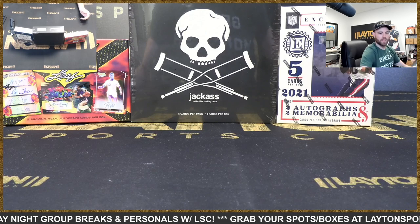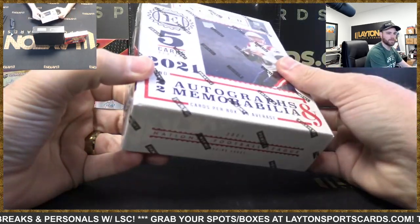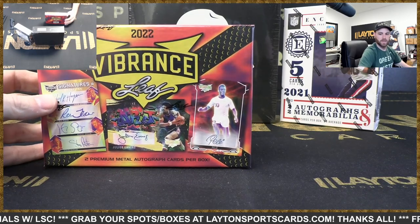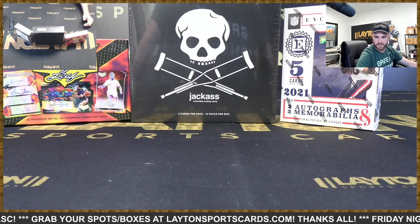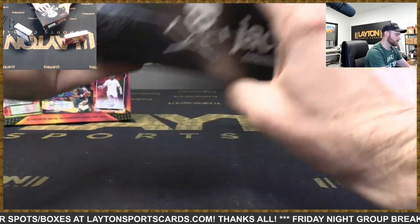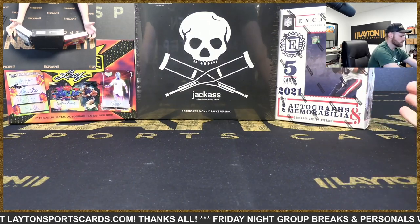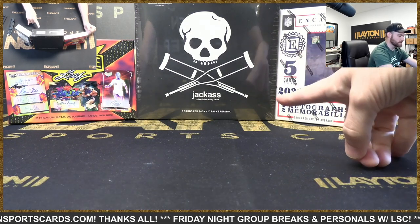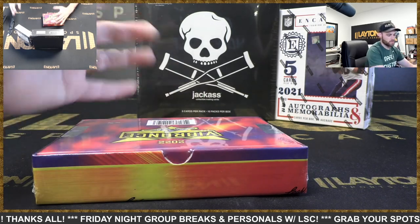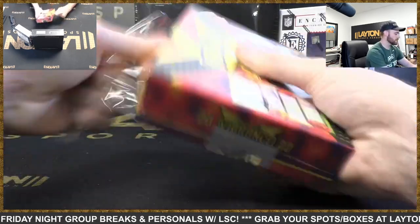How's it going everybody, Forest here. I'm ripping three boxes for Dusty G — good luck man. Got 2021 Encased Football hobby by Panini, a 2022 Leaf Vibrance — I love Leaf Vibrance — and a 2022 Jackass. This is the first one we've opened on live stream; we did one for members only but finally got them all shipped out. I'm gonna do Jackass last, Vibrance first.